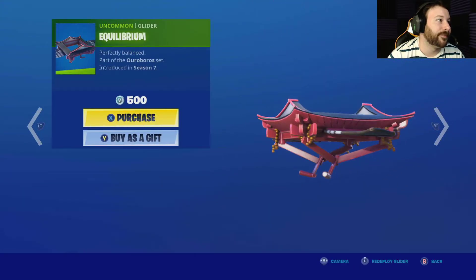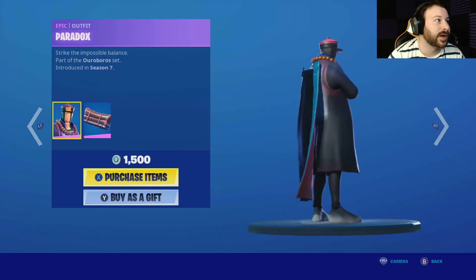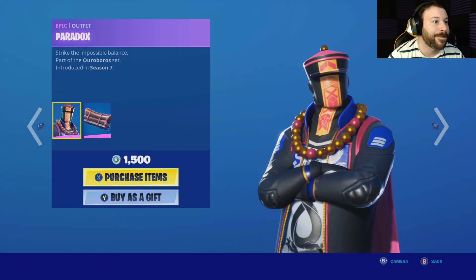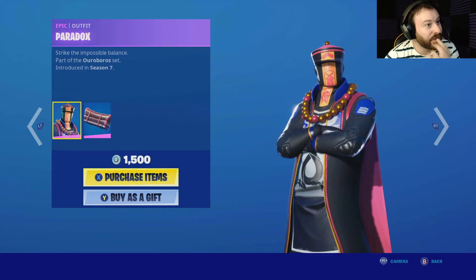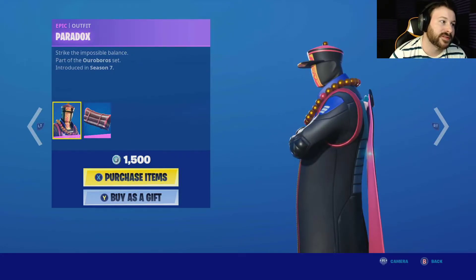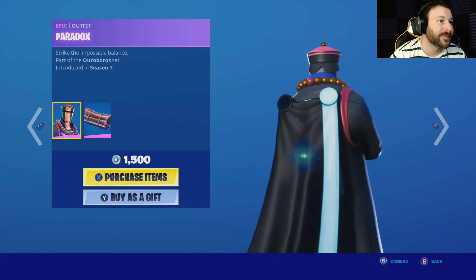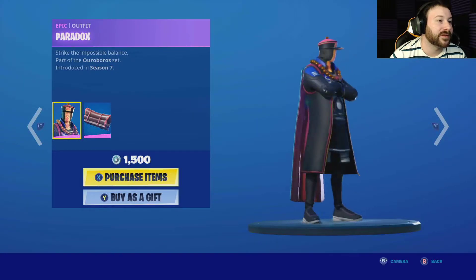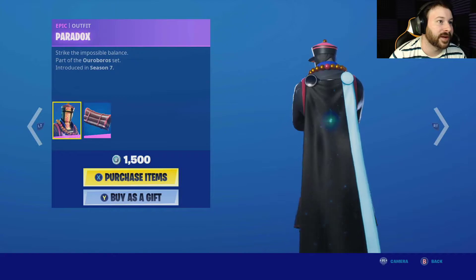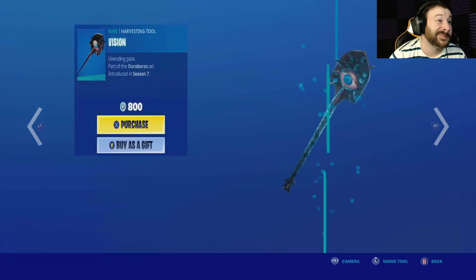We have the Equilibrium — perfectly balanced. Part of the Ouroboro set, along with Vision and Paradox as well. I think it's really cool. This would definitely go good with the Taekwondo and Karate emotes, which are very nice. Also, I do want to point out, this guy looks amazing with the Thor shield. So if you're looking for a character to use the Thor shield with, other than Thor, this might be your man.